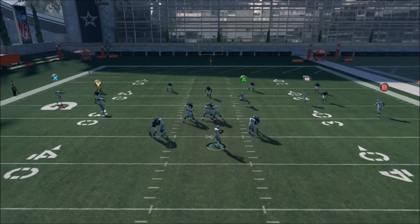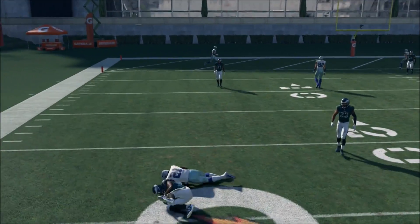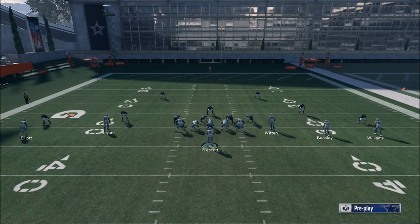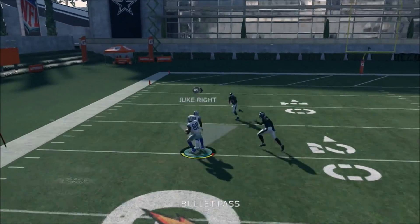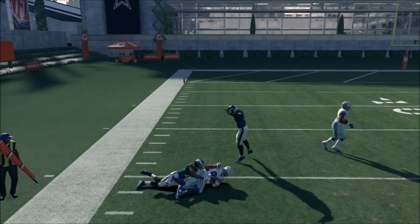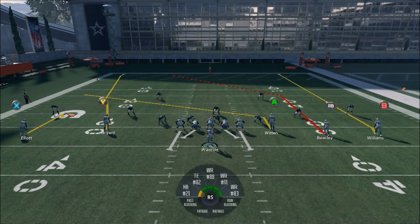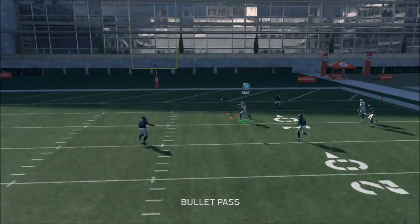My first read is going to be Dez Bryant. If he's not open, then I'm scrambling and I find Zeke wide open as he catches that in traffic. That was a late throw - don't ever make that throw, that was a bad read. Your number one read should be your number one receiver, and as you guys can see, he is wide open. Hit him, Zeke, get that block. He gets a very good release. If it's press coverage and he gets a very good release, it's going to take a couple plays to show you guys, but your number one read in this play should be that receiver.